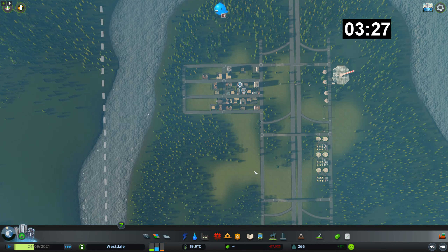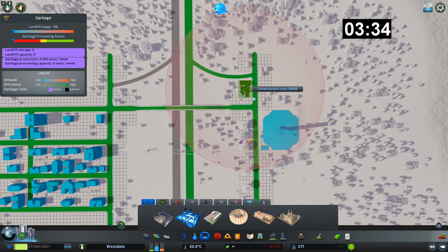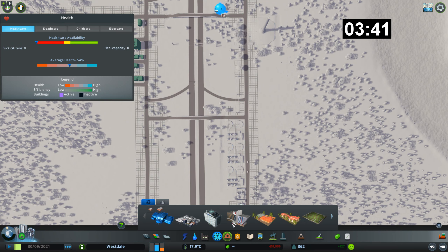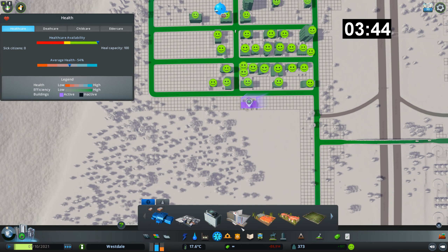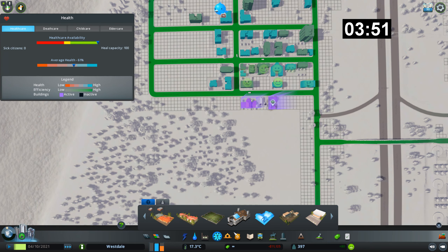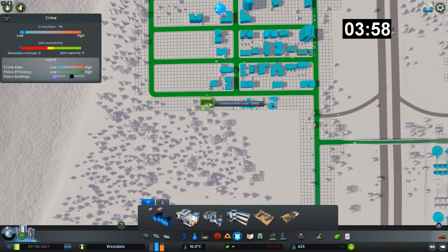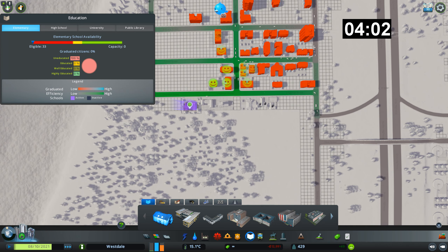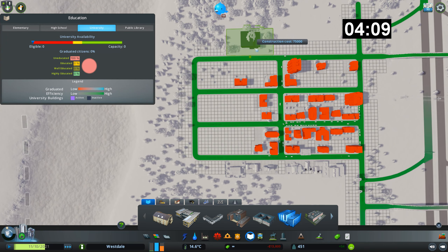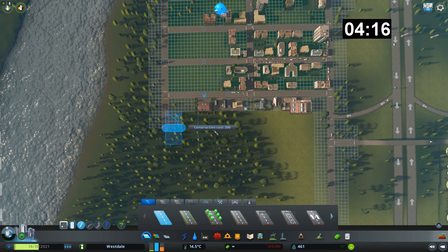Right, we've got some absolute basics down. Services - we haven't got garbage collection, so we'll just dump a few down here and there. Healthcare probably wants to be nearer the houses - if you're not healthy enough you'll end up in there. I'll have one of those - it's a sauna I think, I don't know how much difference it makes. A bit of fire coverage, a bit of police. Elementary school, the other school, stick a university on the end. That's the basics covered.